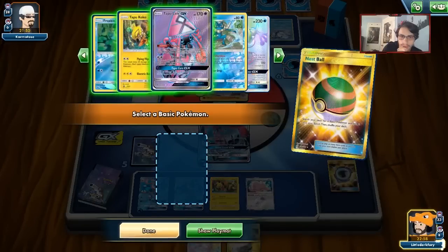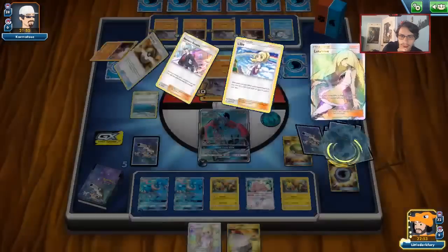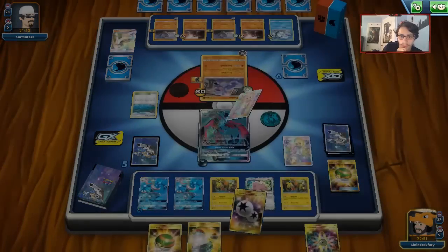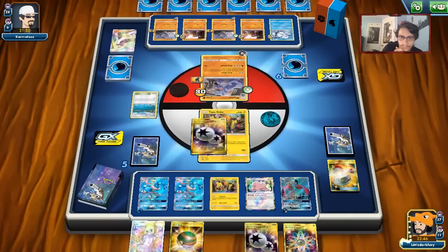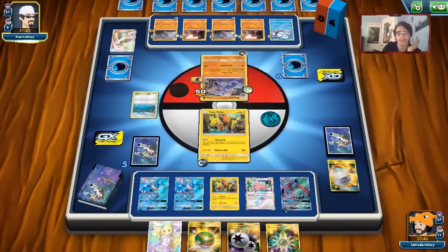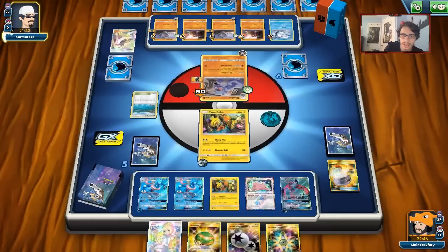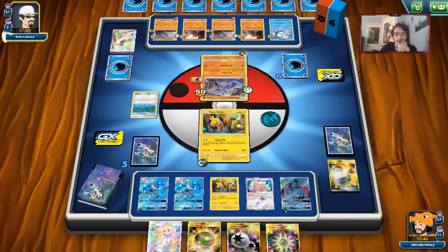We find a DCE for Tapu Koko and do Flying Flip — he cannot do Giovanni's Exile. That's the whole point of Flying Flip. Not to mention we can take a bunch of prizes on these Diglett and Vulpix next turn, just sweeping the board. The plan is to hinder the board and make it so he can't do Giovanni's Exile. Now my opponent is stuck — he can only mill one card.